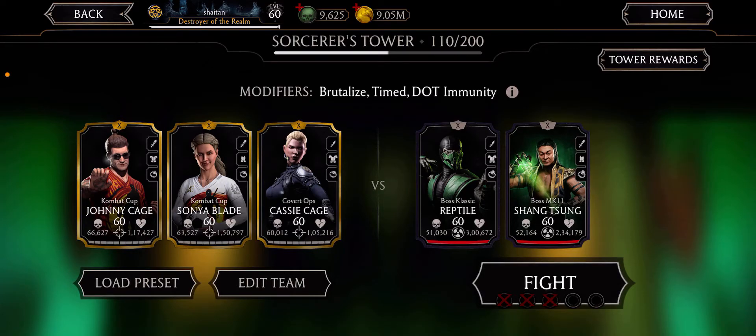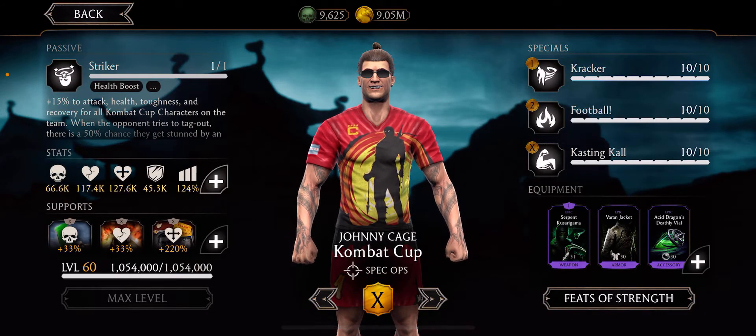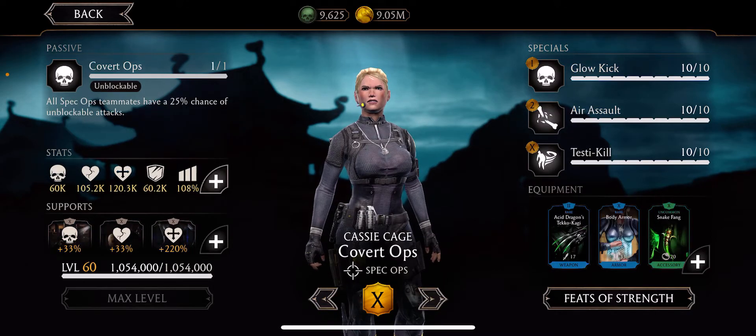Hello guys, we are here at Social Tower 110 where we can get our rare card, so we'll try to beat them in one try. We have Johnny Cage with this gear, Combat Cup Sonia with this one, and Casey with this one.